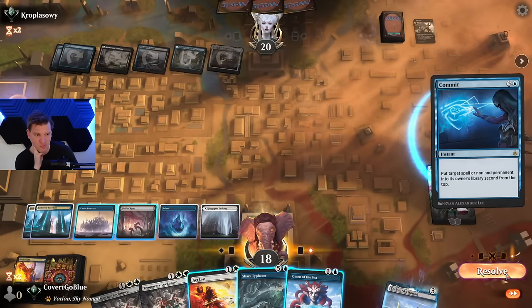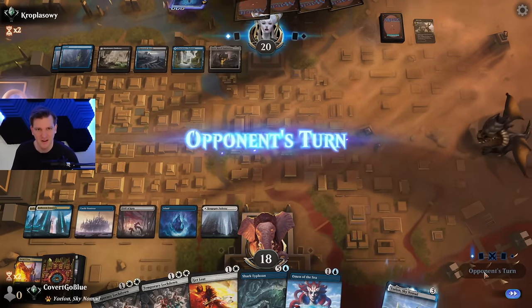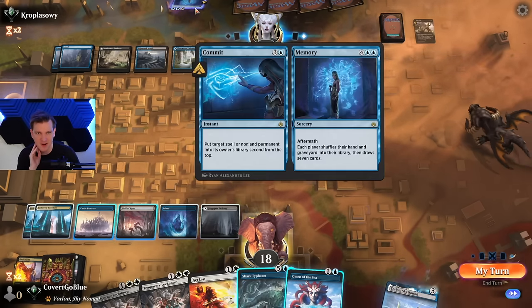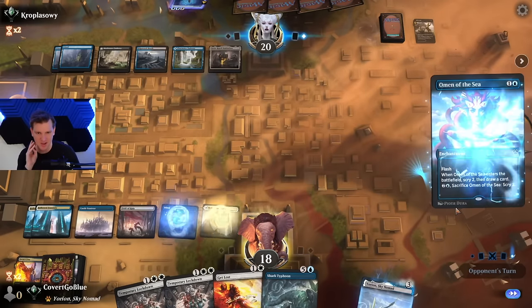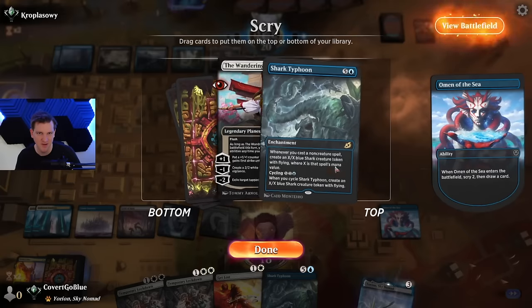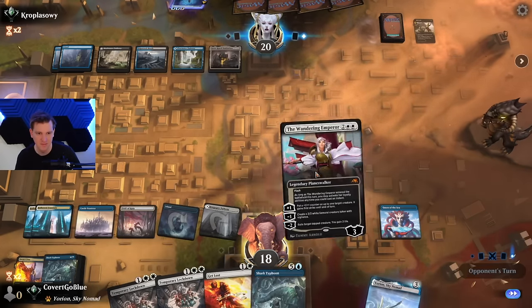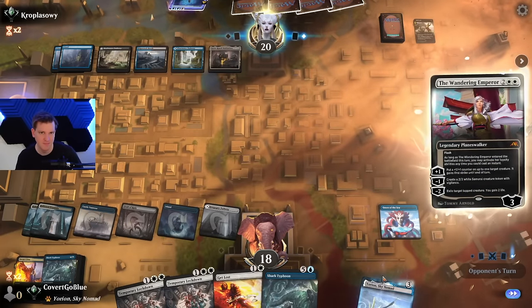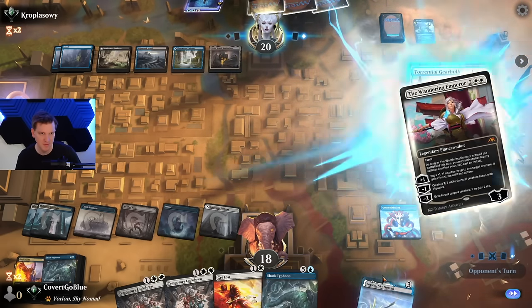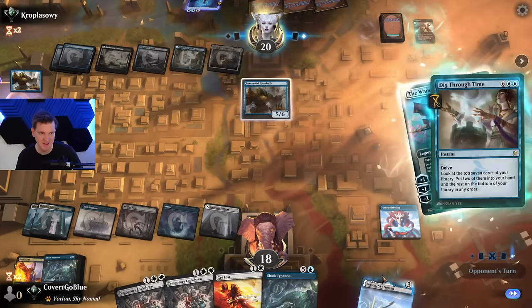Commit. Back in the deck — I can deal with that. We could have replayed it at instant speed but I like to keep them off balance. This is clearly a Narset deck; they want to use Memory and Narset to blow us up, but they didn't appear to have a counter for that Wandering Emperor — although they did have a Commit. Ooh, good cards. They counter it this time? Gear Hulk into Dig Through Time at instant speed.